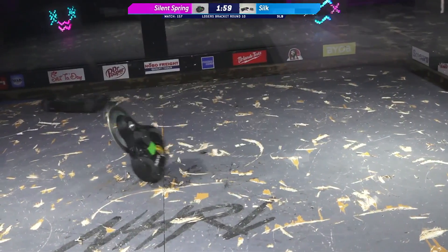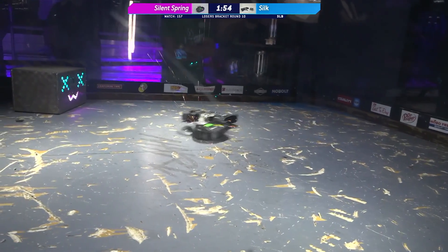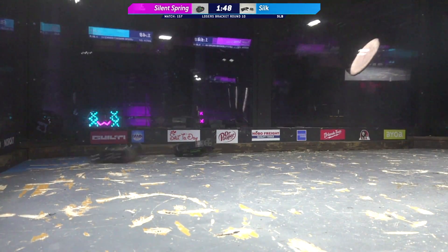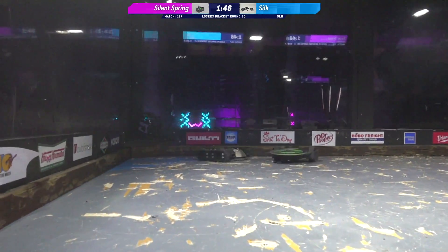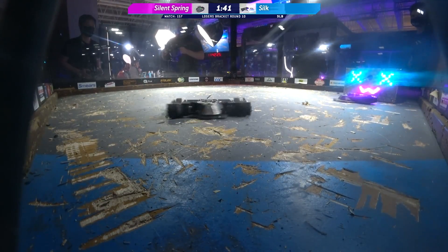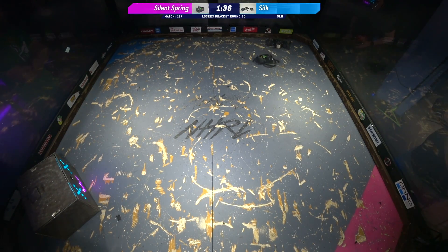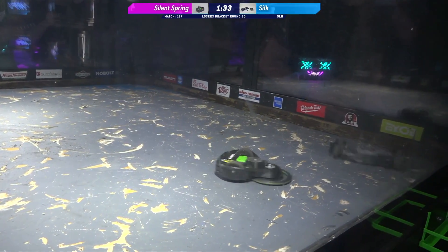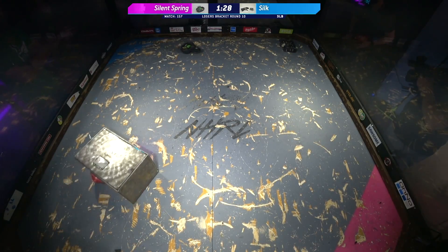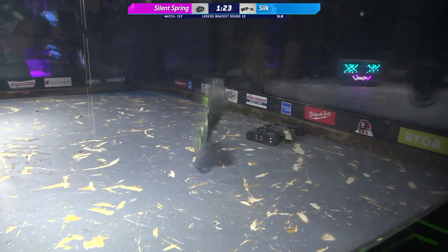We're down to two minutes left in this fight. Silent Spring doing its typical little dance. If that's the way it wants to be — it wants to be an undercutter — there goes some wheel, and there goes some side armor, and now we're back to a top cutter position. J-Mo just keeps hitting that piece of metal on the front of Silk. Now J-Mo's back as an undercutter, going after Silk, trying to see if it can get it into the corner. But this robot is just hanging on. What durability from Silk. What durability from each robot.